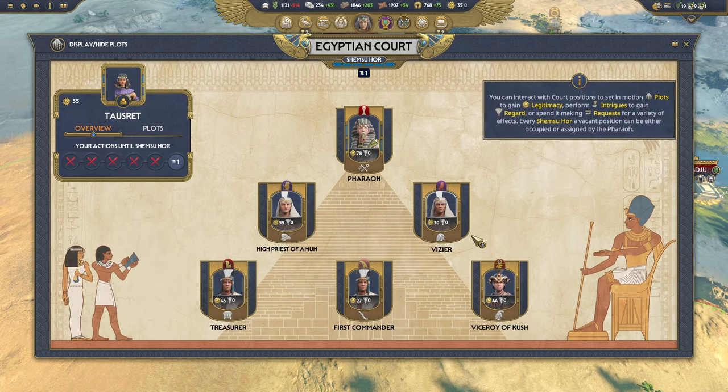The irony of the court system is that if you're outside the court — as in you do not hold a position — you're actually very safe and very hard to target. So it may actually be to your benefit to stay outside the court and just build up legitimacy before striking in to take a position like pharaoh. Every Shemsu Hor all plots are resolved, so if you start a plot on the first two turns of a cycle you won't get results until the end. If there are any empty court positions at the end, you can claim them for a fee of gold.